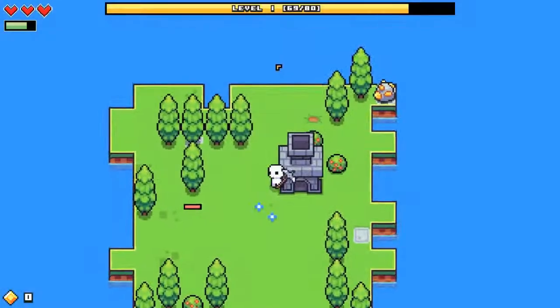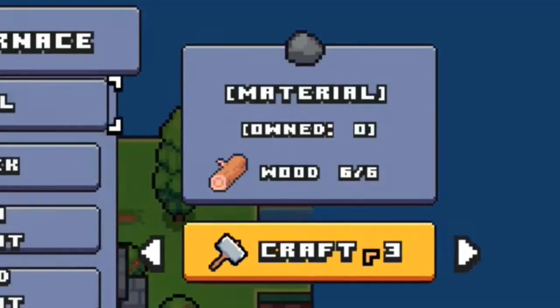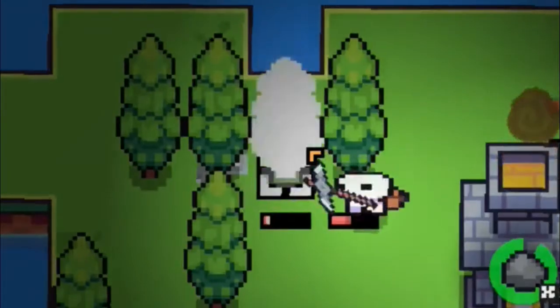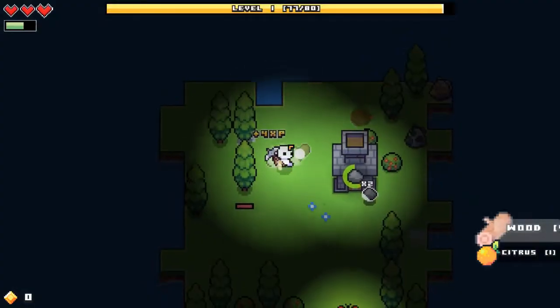I have to make more coal. I think I can make coal — I can just use wood. So trees are useful. I got an orange! So that's an orange.